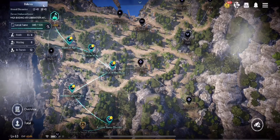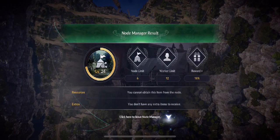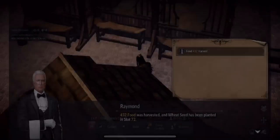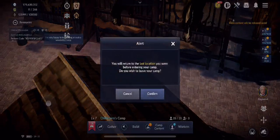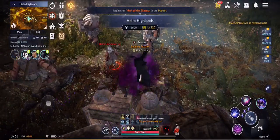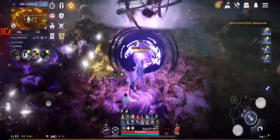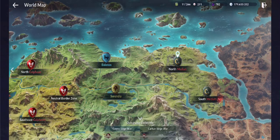For the other maps, it's easier to do it this way. We don't have a node manager view like in Balenos, but I'll still show you how to survey the map for the other maps in merchantry. All you have to do is go out of field, click on the world map, and then click on Serendia.